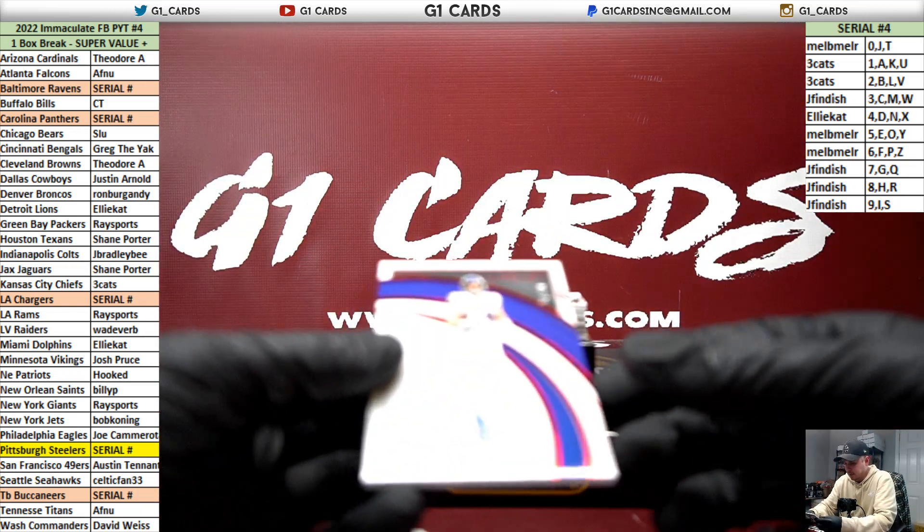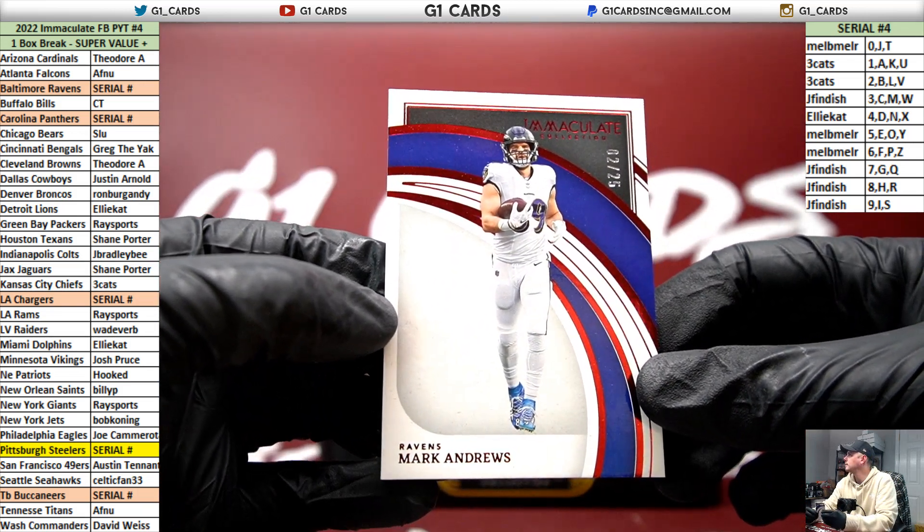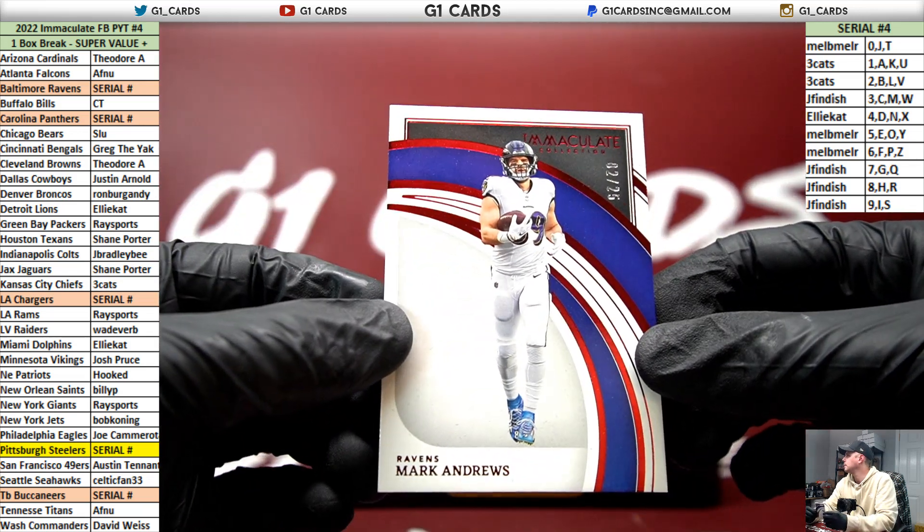First up we have a Ravens Mark Andrews two of 25 ruby, two of 25. Two spot, three cats.